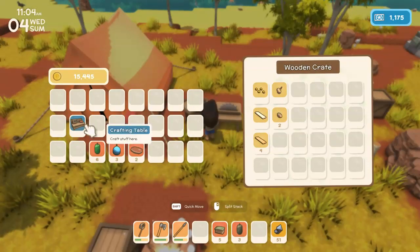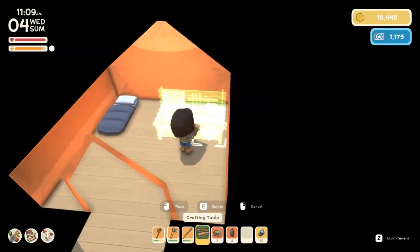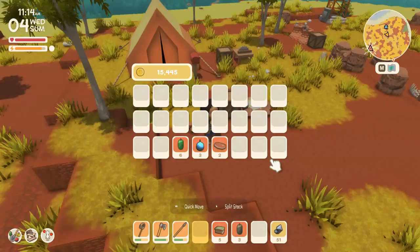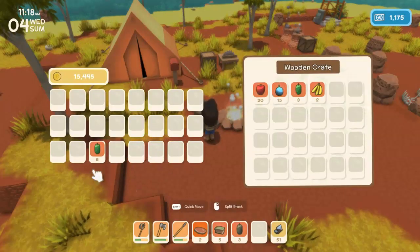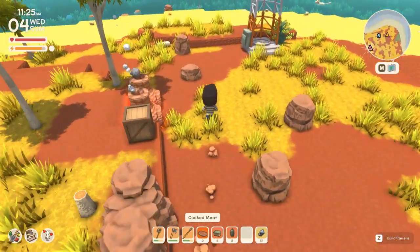I do need to go get more poplin. This we're just going to put here. That way we don't have to keep on doing stuff. And then once we can make a cooking station, we can make a fruit salad. We can also start getting more bananas as well.